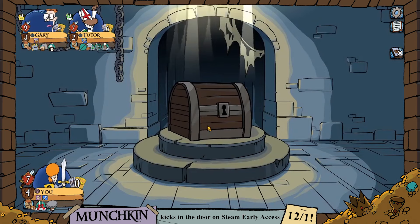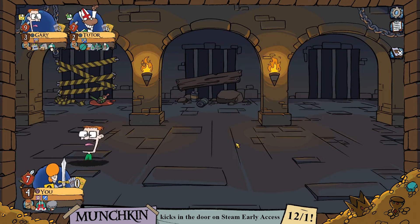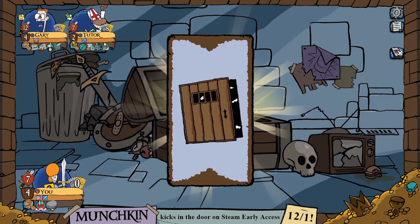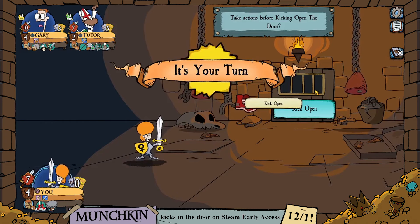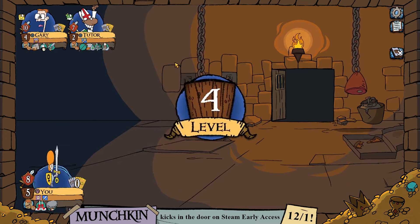We just need one more level to win this tutorial game, though in a full game you'd go to 10. The lame goblin — an easy win for Gary. Some items, as you may have seen, are class or race restricted. The singing and dancing sword is not usable by the thief. Some items give you bonuses if you're a certain class or race combination.